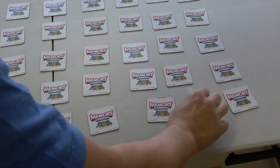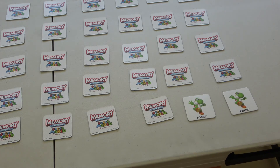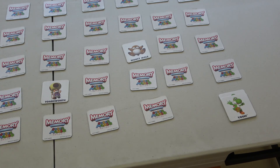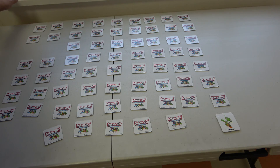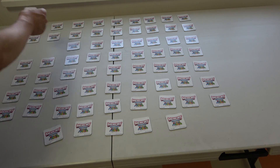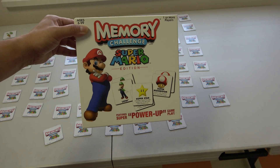Oh no — the next player has Yoshi's Egg. They flip Monty Mole and Toadsworth — no good. But now the player with Yoshi's Egg uses it: 'I want to use this item — Yoshi's Egg.' That player swipes Yoshi from me, and the Yoshi's Egg card gets discarded. And you just continue playing that way.